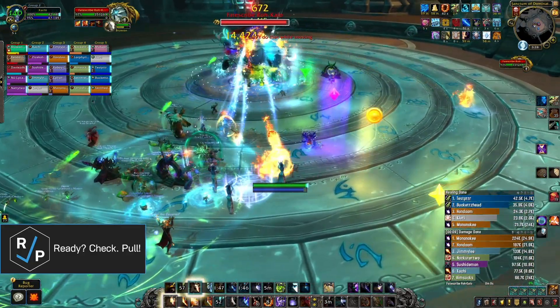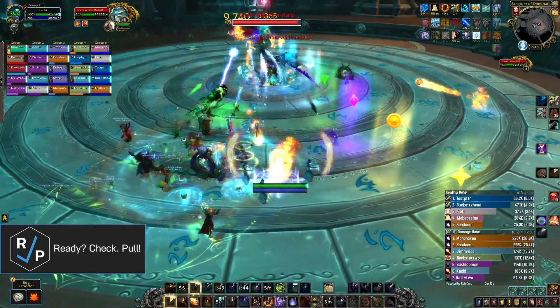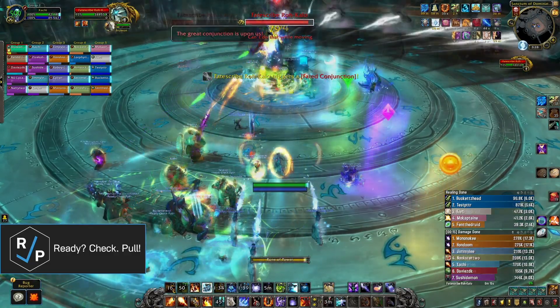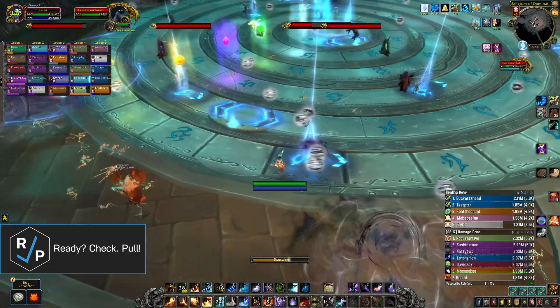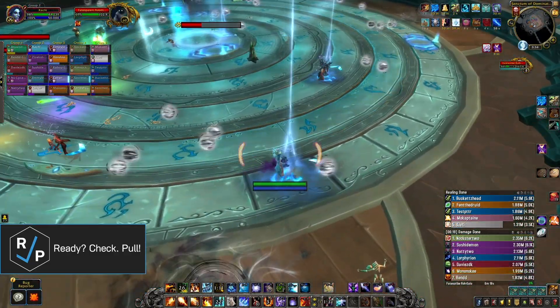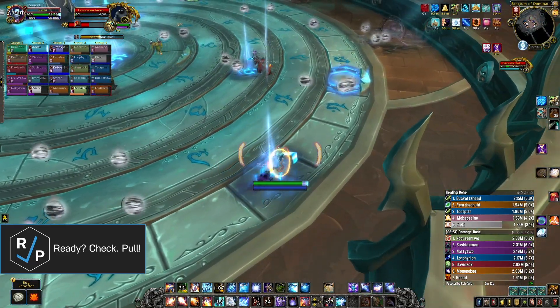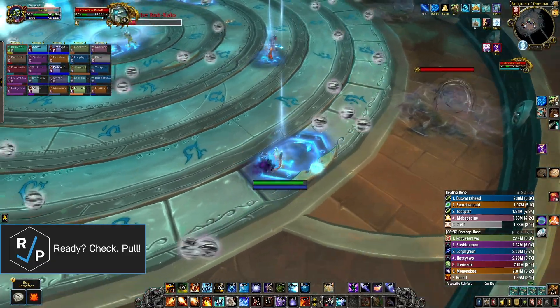This fight has two alternating phases. Phase 1 where you're fighting the Fatescribe himself, and Phase 2 where you fight some adds while solving a unique kind of puzzle. Phase 2 happens when you get the boss to 70 and 40% health, so you have to do it twice, and then the final Phase 1 has a puzzle as well. With the added difficulty and larger amount of health, we recommend saving Bloodlust for the final 40% of the fight.